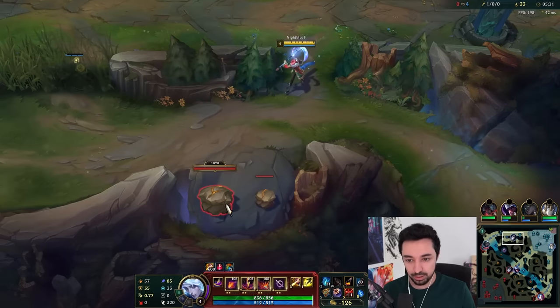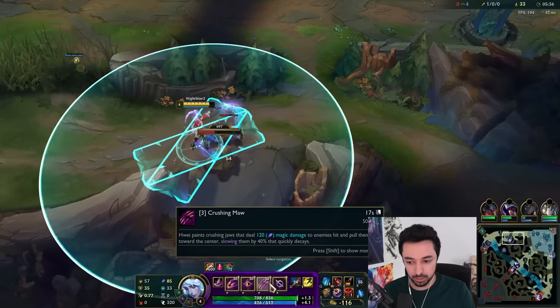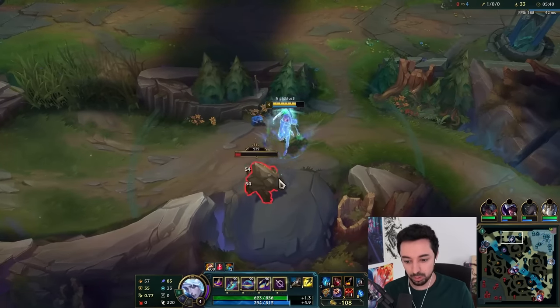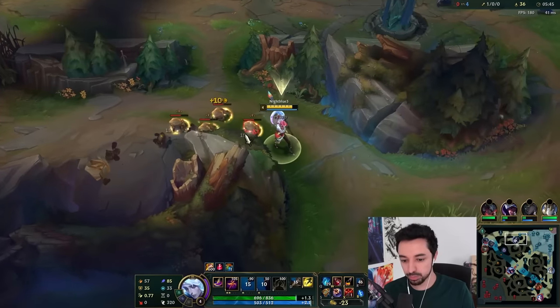Q, Q again. E. E again. W, E. W, E gives us damage — W, E does give us some damage.